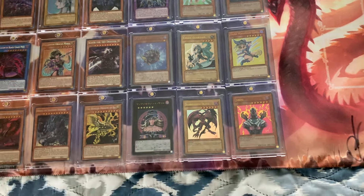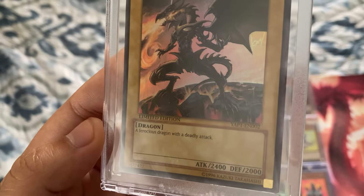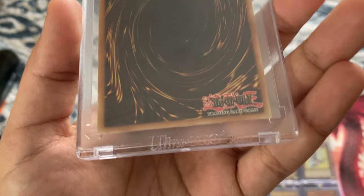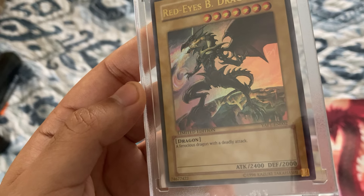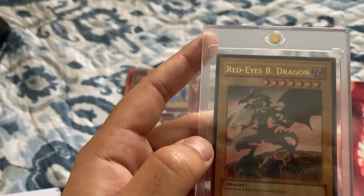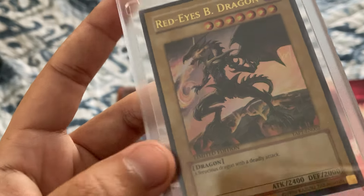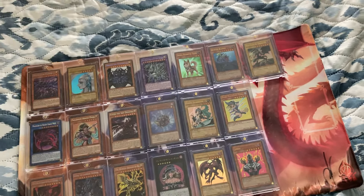Coming up is the classic Red Eyes Black Dragon. I really enjoyed this one when I used to run a Red Eyes deck. I probably should not have been playing these cards in an actual main deck — I should have kept them for collection purposes. This one seems to be in a little better condition and I really enjoy the art with what looks like a planet or volcano underneath, and the holographic shines a bit better. This card jumps up in price to thirty-eight dollars — a big spike from Jinzo at twenty-five.